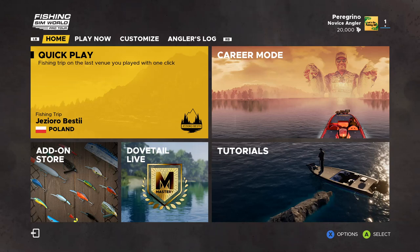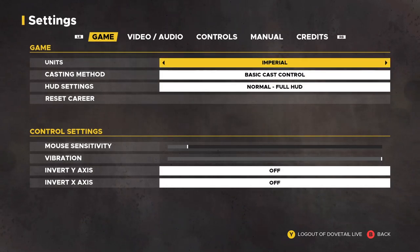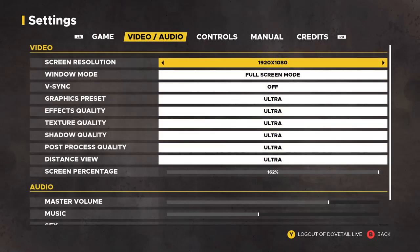This video is just a quick overview of the screens and what you can find out from them. On your home screen, at the bottom of every screen there's always the chance to go to Options. Here you can switch from Imperial to metric, change the basic cast to total cast, and go from normal, partial, or minimal HUD. I'm just going to leave that as is.